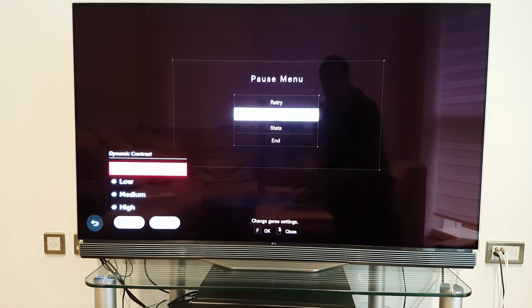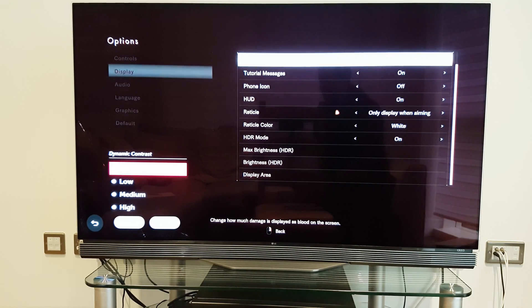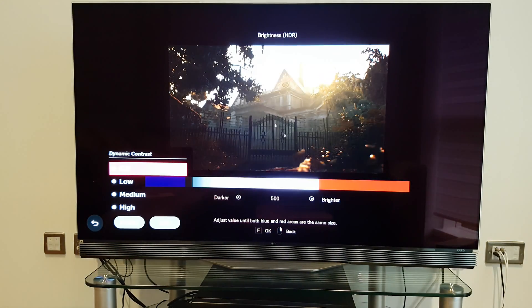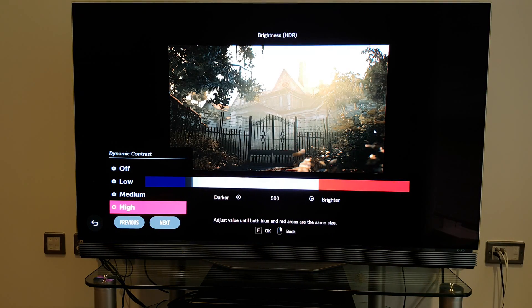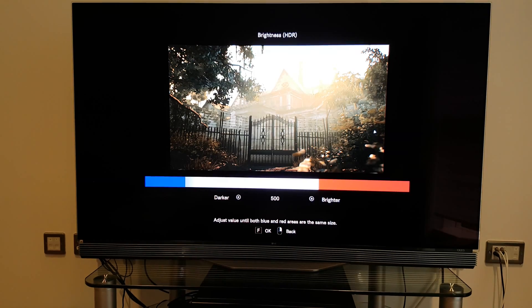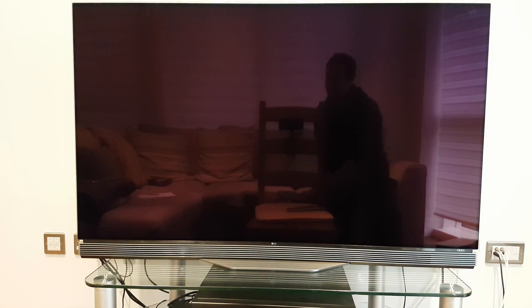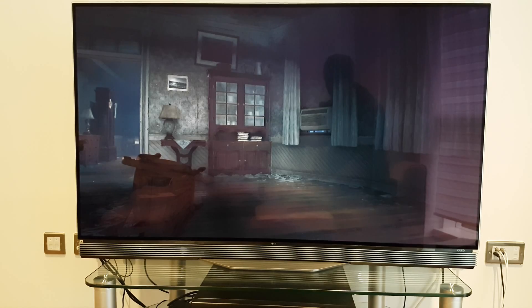For example, going into the options to show you the difference it makes — this is one of the annoying quirks about HDR on PC, it's not straightforward. So part of this video is to show you how to deal with this. If I go into the brightness here, you can see this picture which is kind of a bit washed out, and if I go down to high, you can now actually see it. It's the high dynamic contrast that now allows you to see this amazing picture. I've ramped up the brightness in the game because it's an OLED panel so it's not that bright anyway. So if I back out of this and then go back into the game, coming out of options — as if by magic, I can actually see everything.